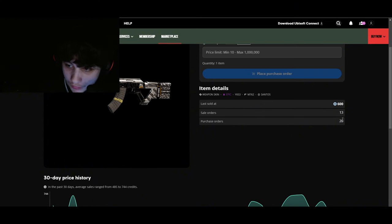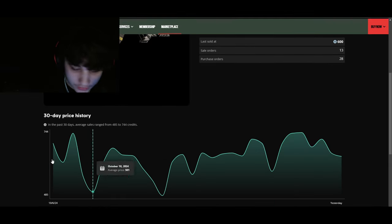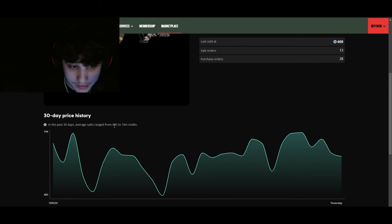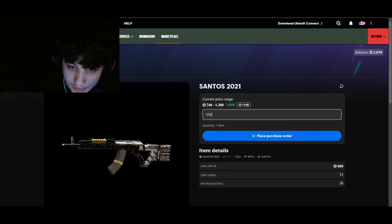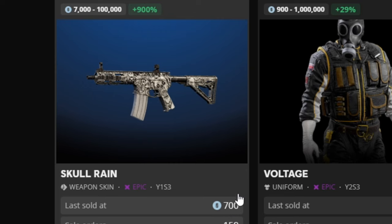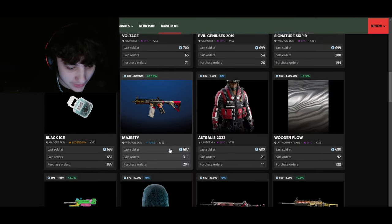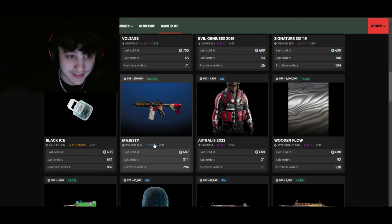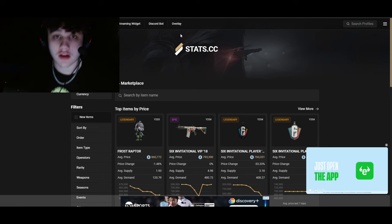The Santos 13 has 28 purchase orders, so it's higher in demand than sellers, meaning there's a chance it could go up. It last sold at 600 and I might get it for 500 if I leave my order on it, but I'm going to go for around 550 - maybe 100-150 profit after the 10% fee. Oh wow, this guy either just gave this away or had the worst typo of his life - imagine typing 700 on a 7k skin. The marketplace takes 10% of his sale so he's been absolutely screwed.